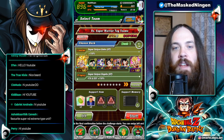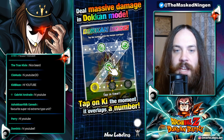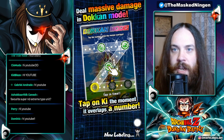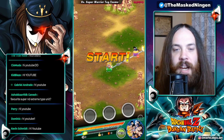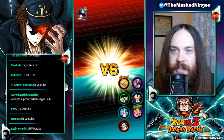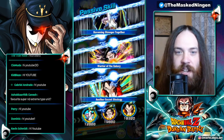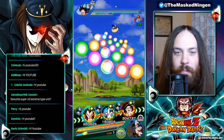Because Goten and Trunks are on both categories, that frees up a slot where we can bring whoever we want. So we have AGL Super Saiyan 4 Vegeta. I'm using Goku as my leader and bringing a friend Vegeta because I'm going to run the GT Super Saiyans together on a rotation and then the Super Saiyan 4s together on a rotation, and we're already starting off with that rotation.